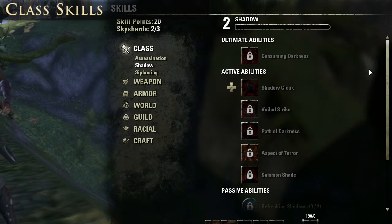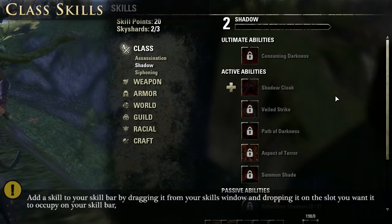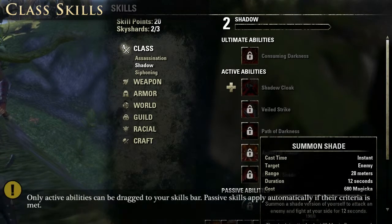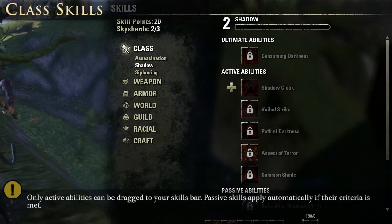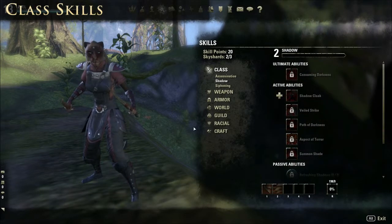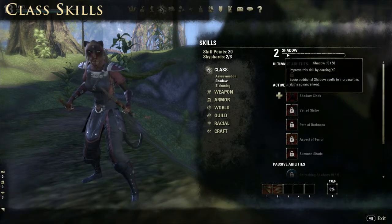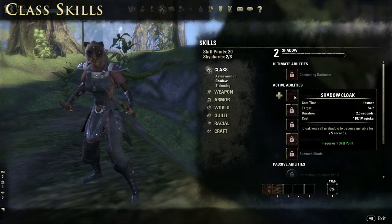These are unlocked by skill level, and you build skill levels up by actually using skills from that tree. So if I wanted to develop the Shadow line, I'd need to unlock the first ability, put a point into it, put it on my skill bar, and use that skill. This character is a level 13 Nightblade — I've prioritized fast kills in quantity over stealth. I've got level 2 in Shadows so only the most basic invisibility skill has been unlocked, but the Assassination tree I've been using heavily has leveled up to 24.